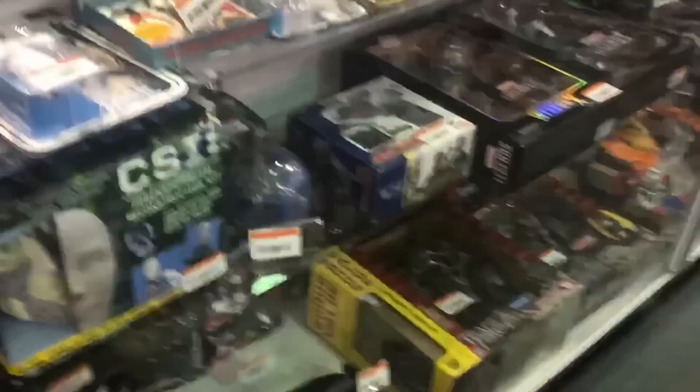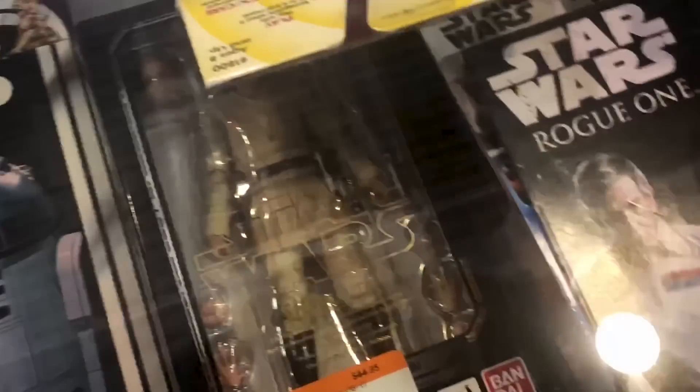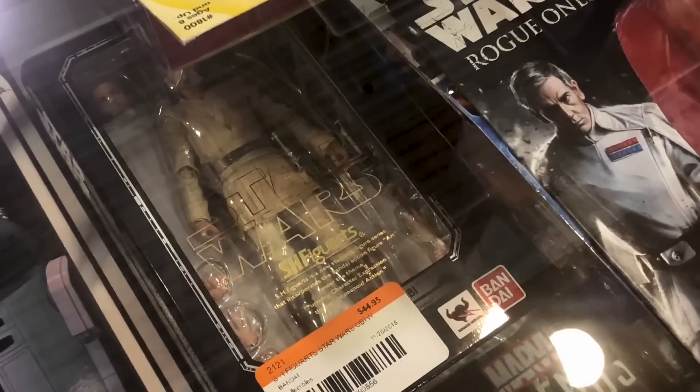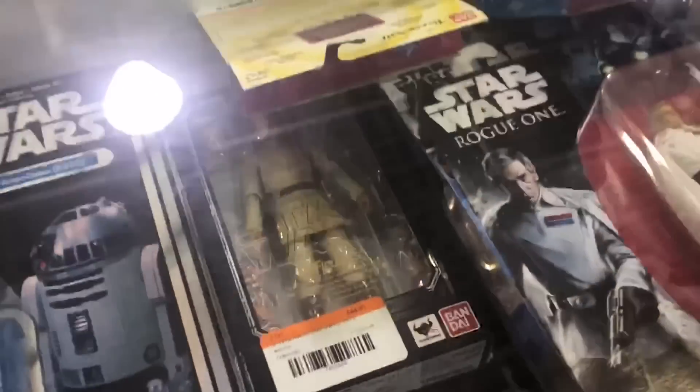Over here we've got a section of used action figures, statues, and whatnot. What I'm really here for is the SH Figuarts Obi-Wan Kenobi — it's kind of falling over on the shelf, but I really want that one. So if we can get a good deal on these trade-ins, we're going to try and pick that guy up. They also have some other cool stuff here.